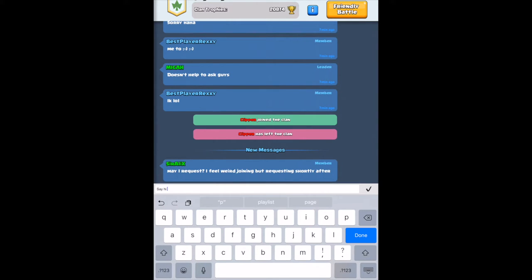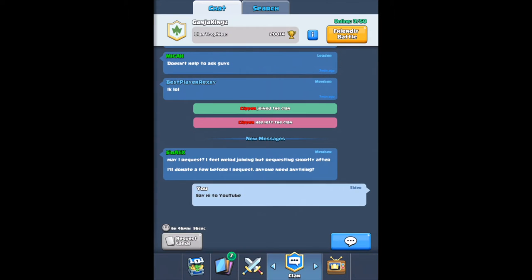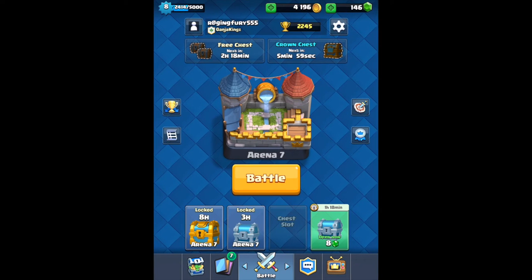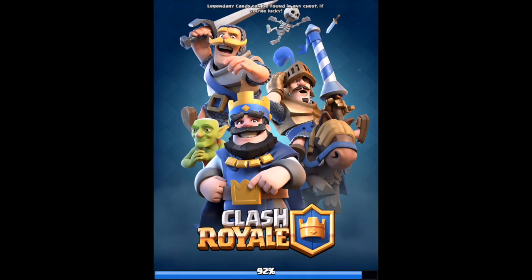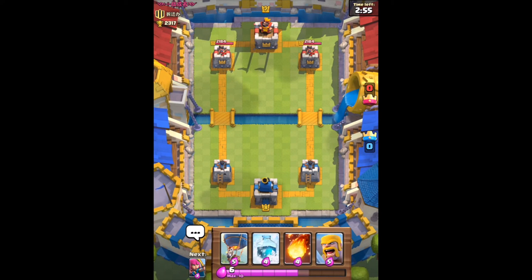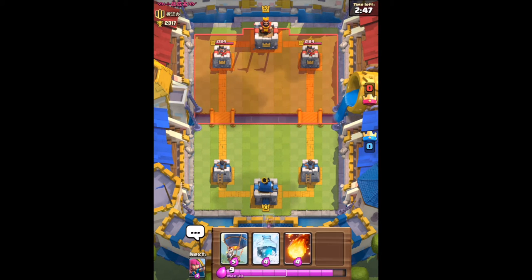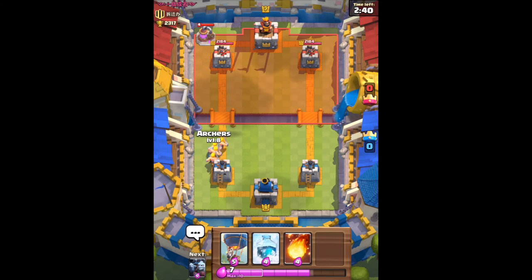So let's go hop into a battle. We're going to be up against a level seven, which isn't too hard, but you never know — don't judge a book by its cover, right? So we're gonna drop down some barbarians to start off, maybe some archers behind them.